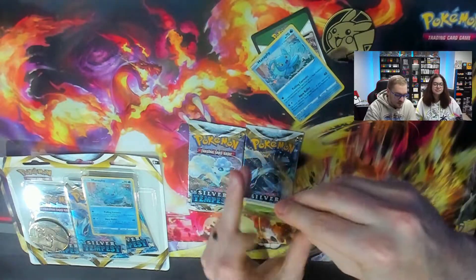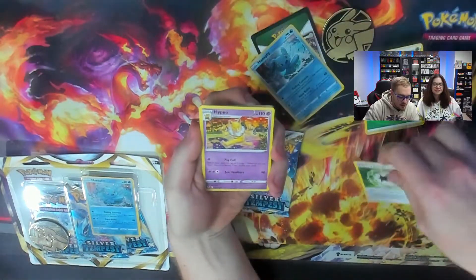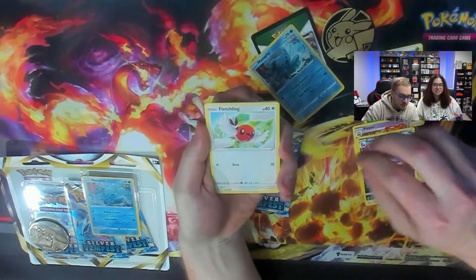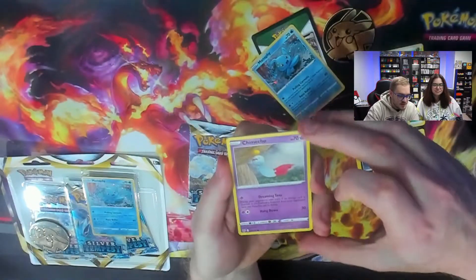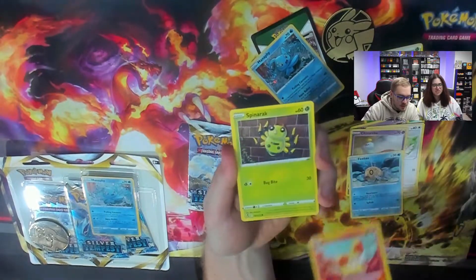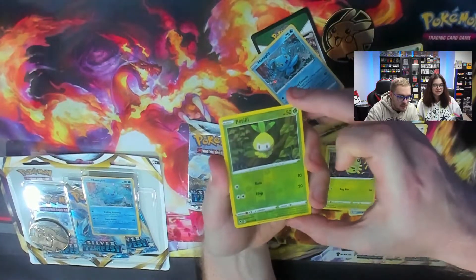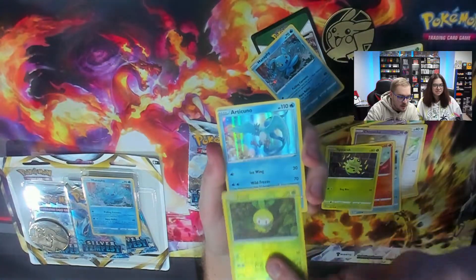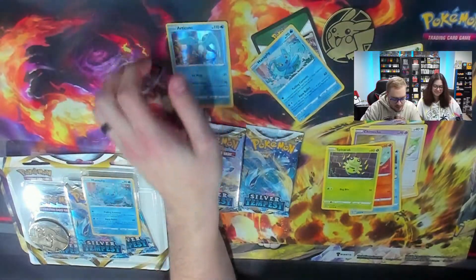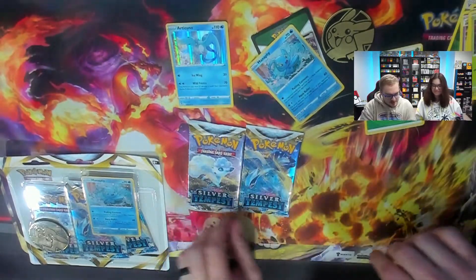First pack for Coco. Let's take a look. A nice Hypno card. That's cute — cute Fennekin card. We've got a Reverse Petlil. Ooh, we have an Articuno holo! So we're going to put that right there and put the rest of the cards off to the side.